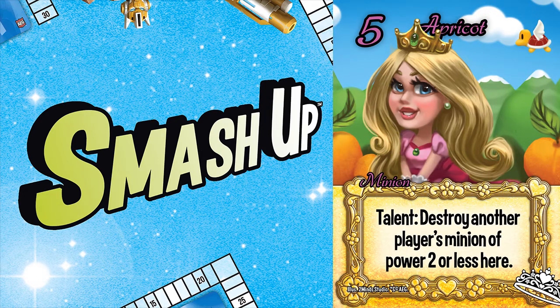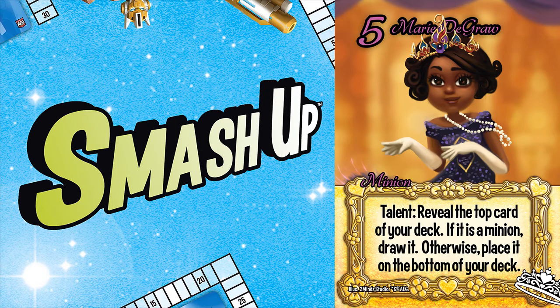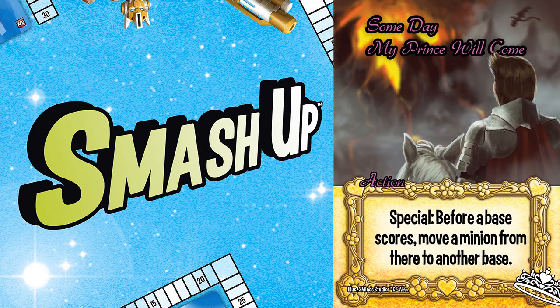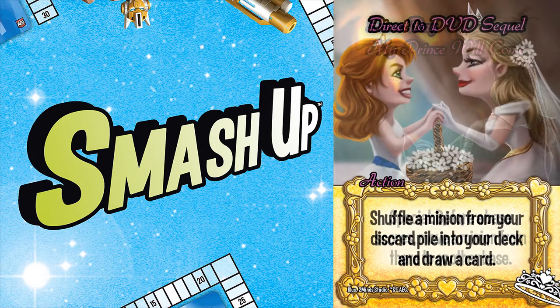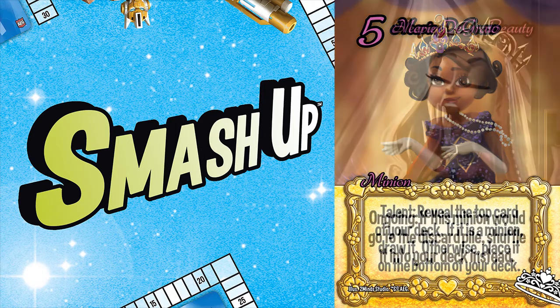The fact that Apricot is number five isn't indicative of her potential, but rather a statement about everyone else. Number four is Marie Degras. The major princess weakness is that they are minion-starved, and Marie can help with that. This card is designed to filter through your deck until you get to the minion you need. Her talent is great to play prior to your minion play hoping you get what you need. However, the drawback is that the action goes to the bottom of your discard pile, and you may inadvertently bury a strong princess action as a result. Fortunately, the Princesses have some shuffling opportunities that can undo this, such as Direct to DVD Sequel. When you're hurting for minions, Marie can help you recover.